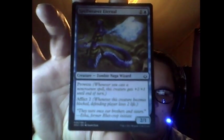Next card is Spellweaver Eternal. It costs island and one. It has prowess — whenever you cast a non-creature spell it gets plus one plus one until end of turn. It also has afflict two, which means if it's blocked, the defending player loses two life. It's a two-one, so unless you beef it up they're losing two life, which is nice.